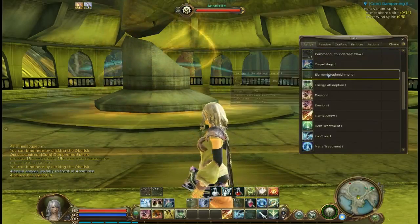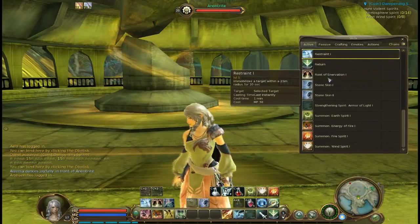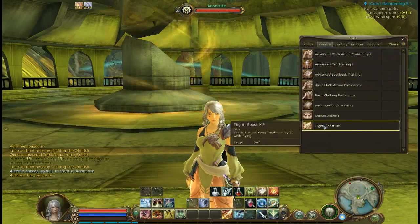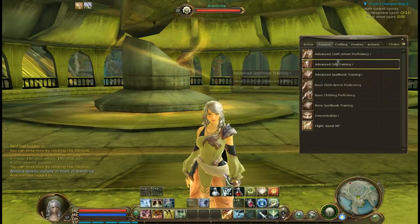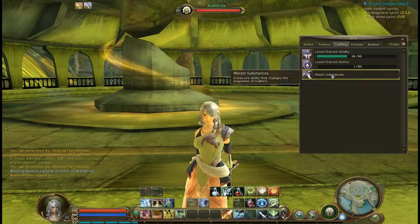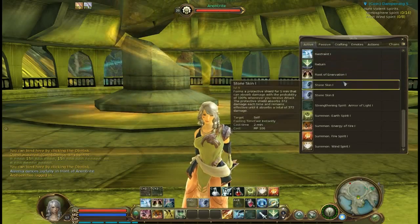Active skills are where all of your skills that your character will use actively are located. You can scroll up and down to select the skills you need and drag them to your UI bar. Passive skills are skills that are always active and do not require that you use them. Crafting skills are if you want to take up a craft.